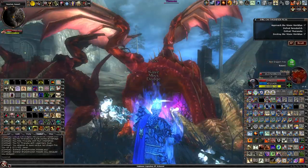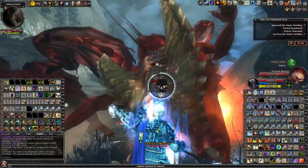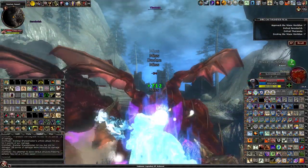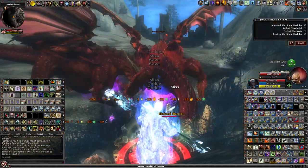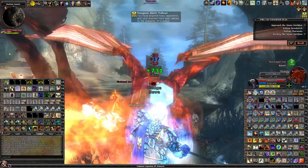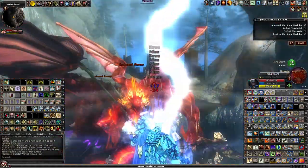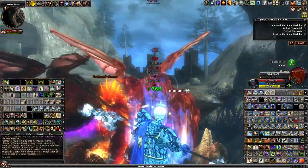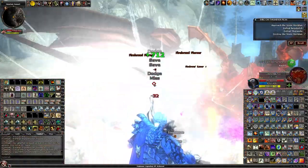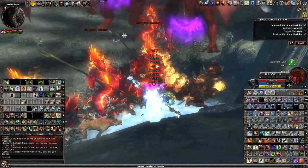Here we go again. 14, 9. Buff my monk stat. 6. 9. Okay, one of them should die any second now — as soon as I get off cooldown. I guess I can't die. 18,000.